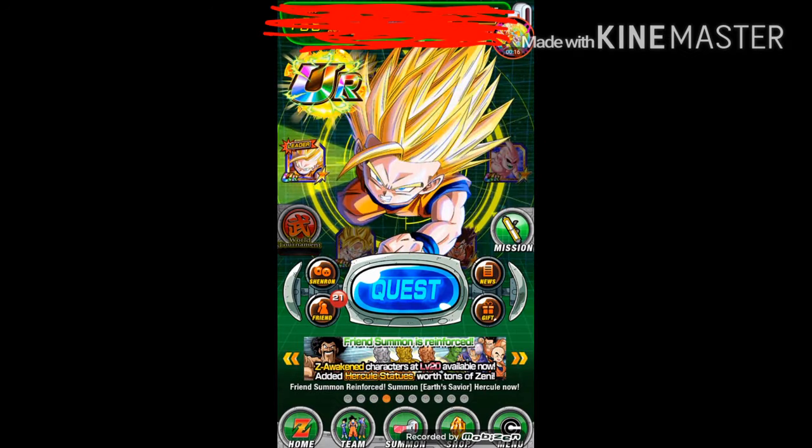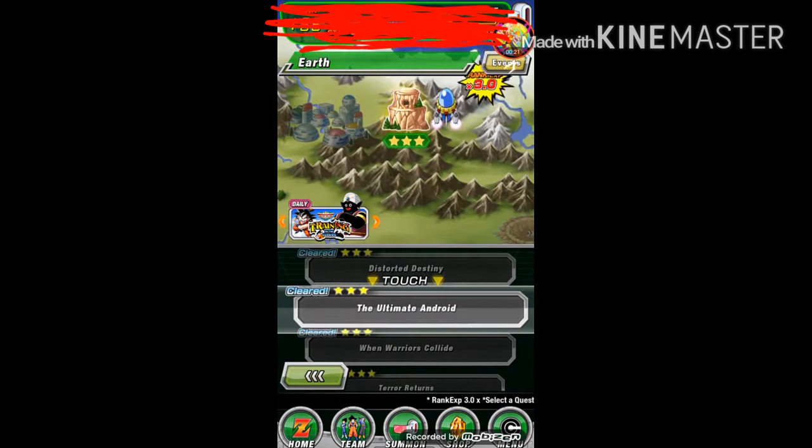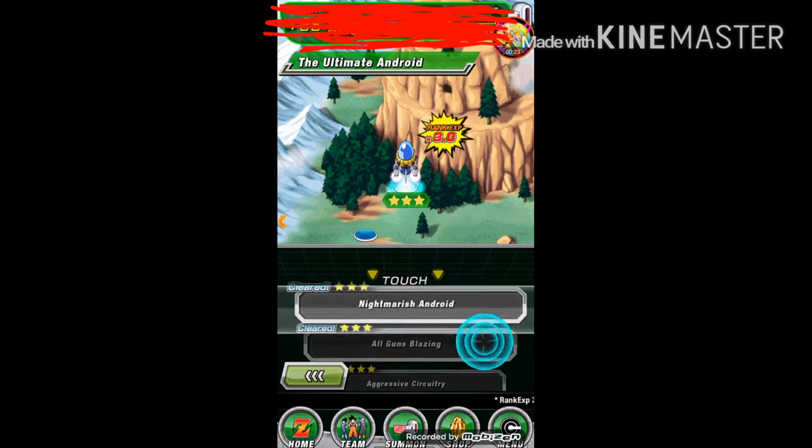So my team: I got Super Saiyan 2 Gohan, Agile Goku, Kid Buu, Kaioken Goku, GT Goku, and somebody else who I don't care about.